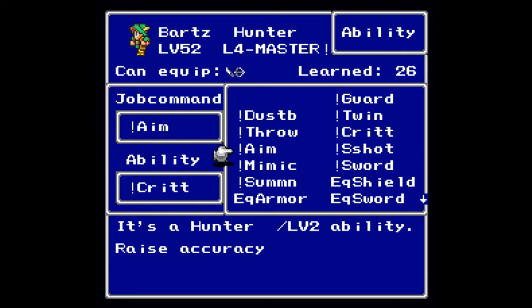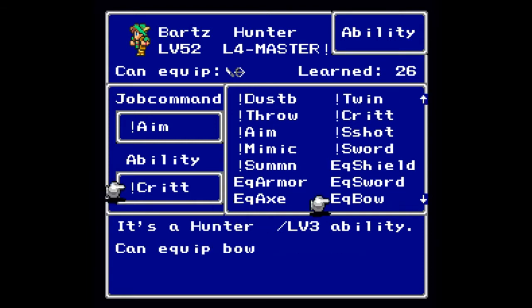At level two you do get Aim, which raises your accuracy. I don't want to say it's going to be a hundred percent shot that you will hit your enemy, but it is very close to that — I don't know the exact percentage. At level three you will learn Equip Bow, so that you can use a bow with a different job class.